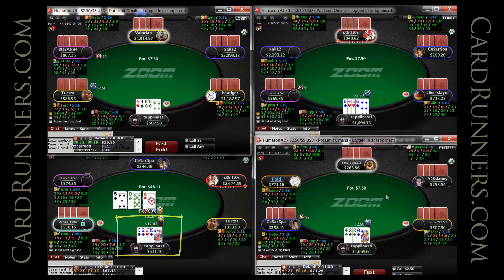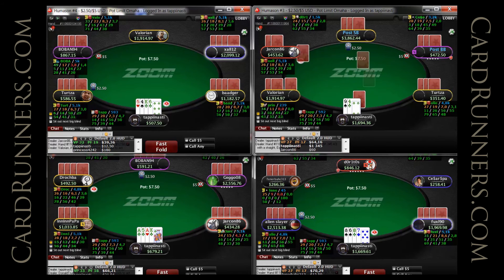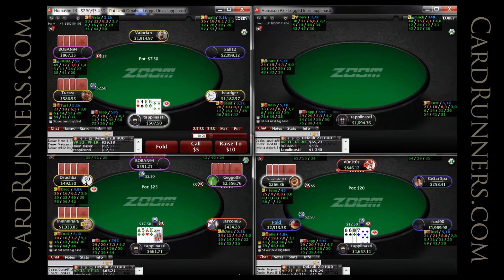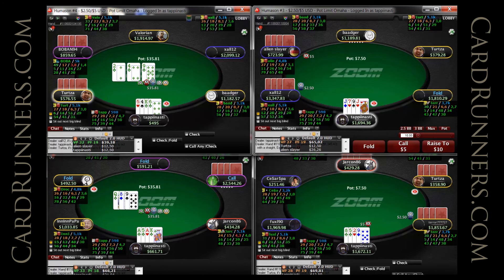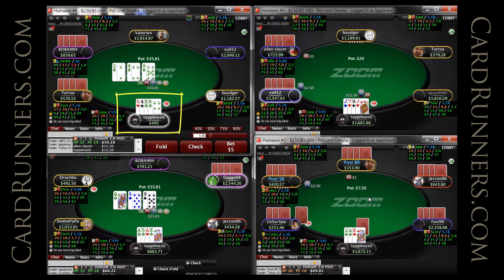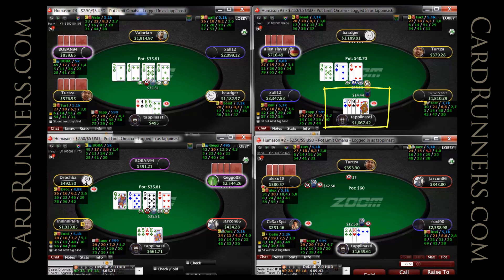Standard c-bet meanwhile on table 3. Standard open on tables 1, 3, and 4. I'll go ahead and check back my second nut flush for some pot control and delayed value on table 1. The flop is also bad for my ACs on table 3, so we will check back. But on table 2, the c-bet is pretty standard.